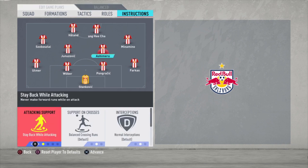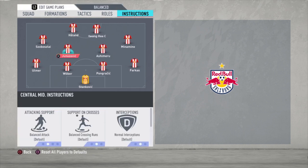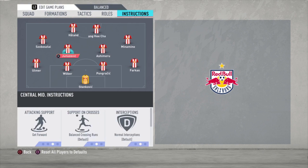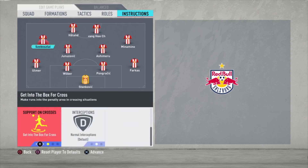For Mashin Miru — the central midfielder — stay back while attacking and cover center. I needed to change that one. The other central midfielder gets forward and covers center. So Junosovic is the most attacking midfielder and Asimero is the most defensive one. The left midfielder has the same instructions as the right: stay wide, get in behind, and get into the box for the cross.